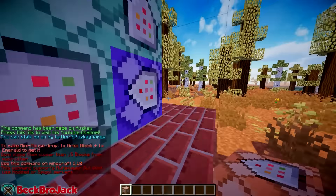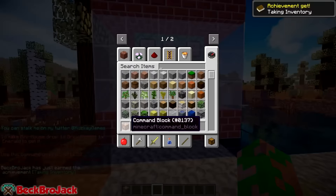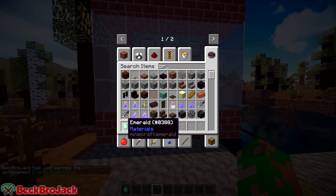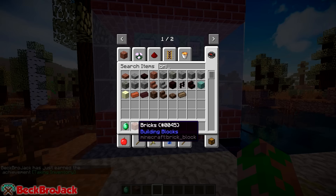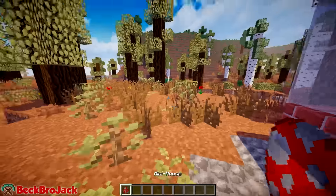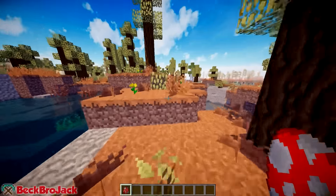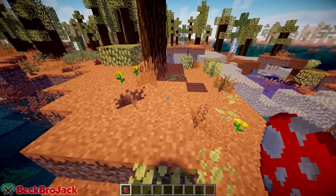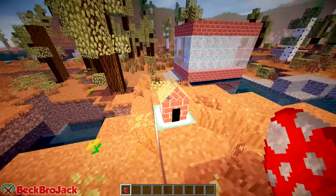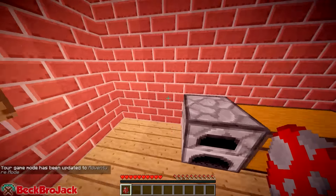Next, go to 'Needs Redstone' and hit 'Always Active' — once you've done that you should get the structure spawning in. Now that you have this, you can get rid of your command block. You're going to need an emerald and some bricks. Once you have these two items, throw them down on the floor and bam — you will get your mini house spawned in.